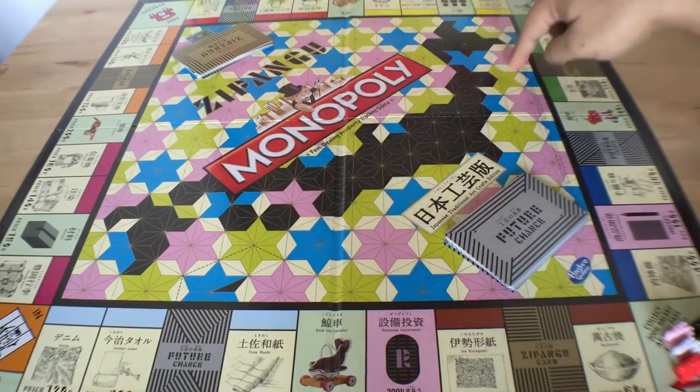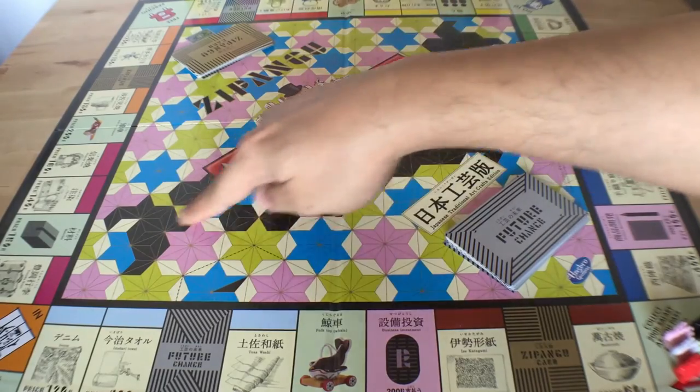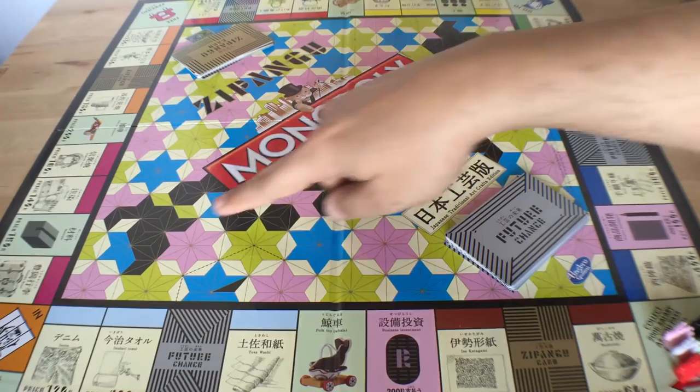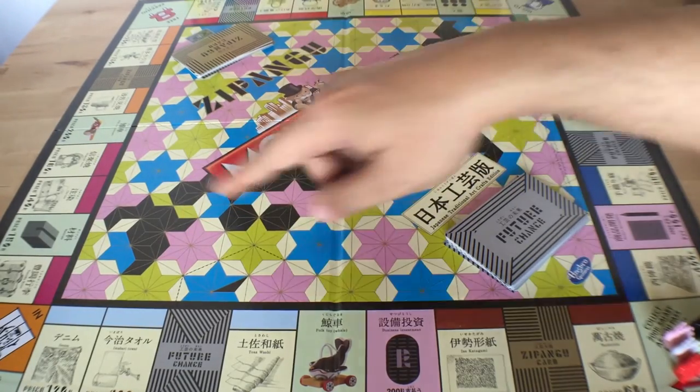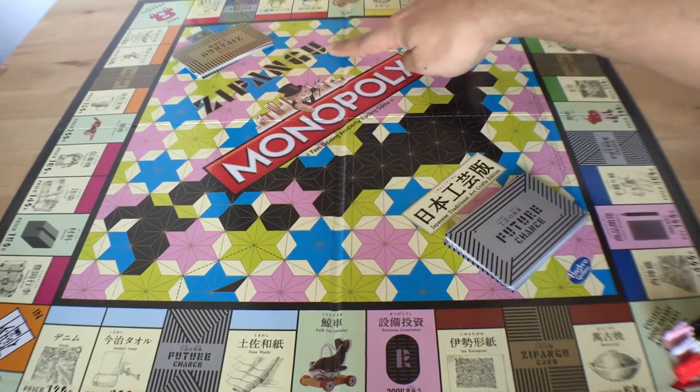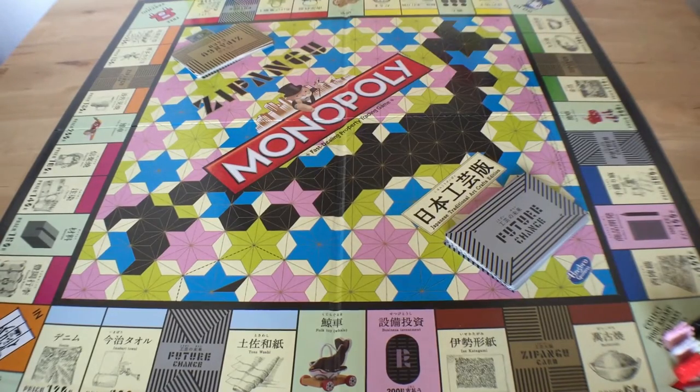On the board, you can see the Asanoha pattern, usually seen on traditional arts and crafts — on towel designs, cloths, cushions, dishes. It's a very nice Japanese style pattern. And you can see here it forms a nice little map of Japan. Jipangu is actually what Marco Polo called Japan back in the day.